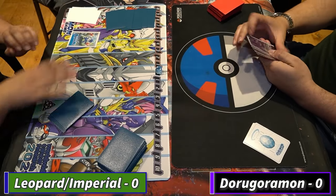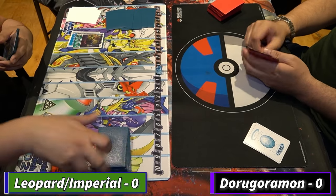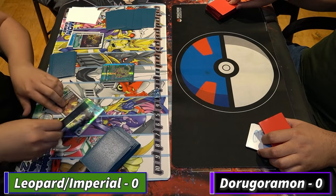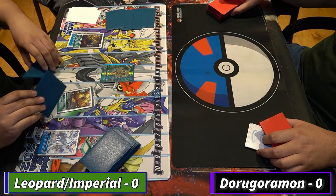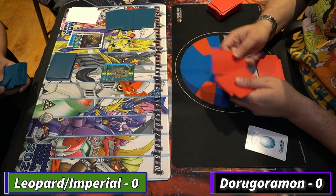What is up everyone, my name is Mr. J and today I am bringing you another Digi match. On the left we have Blue, playing LeopardMon slash Imperial German, and on the right we have Javier playing DoraGoroMon. Blue's playing Imperial German with the LeopardMon top end.